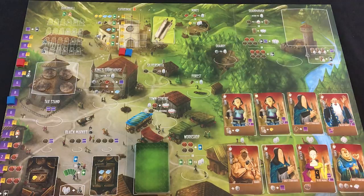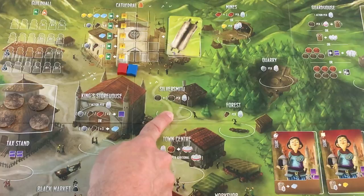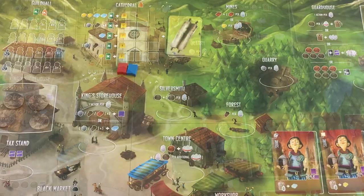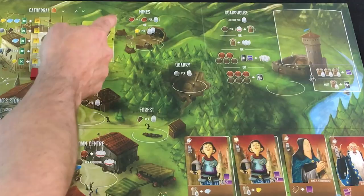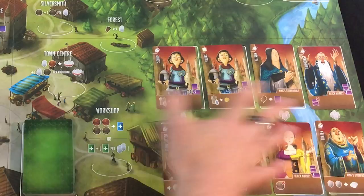If you want a more detailed breakdown of each action space, hang on. In the center you have basic resource collection spaces. The silversmith gets you silver coins — one plus one per worker there, so the first worker gets you two, the second gets you three. Forest and quarry give you wood or stone respectively per worker. The mines can get you both clay bricks or gold. Gold is a two-for-one, so you need at least two workers there; clay comes with a bonus one like the silver.